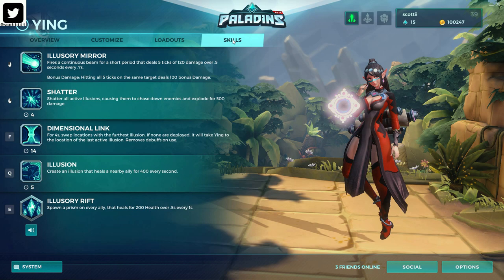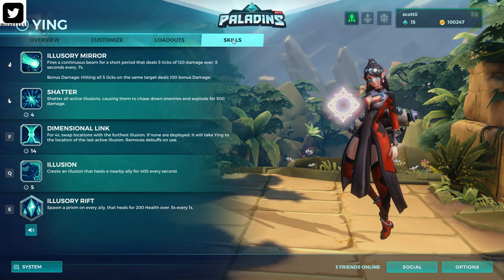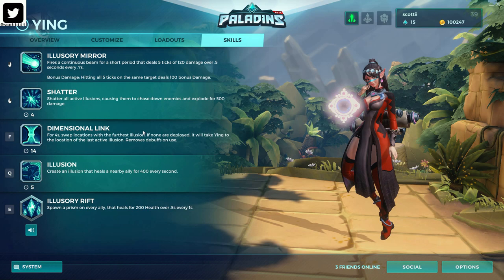Shatter shoots 5 little light beams when you use it. Each beam does 120 damage. If you land all 5 beams on the target, you'll do bonus damage. Shatter is her alternate ability, which can only be used after using Illusion. Once you cast Illusion and activate Shatter, the Illusion will chase down the nearest target and explode. If it hits, it does area of effect damage of 500.